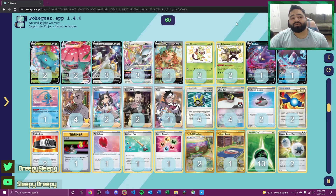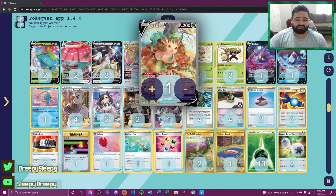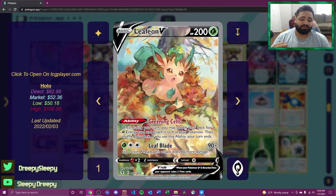For further energy acceleration we're using Leafeon V. It's great for turns where we may not be able to attack or when we go first. Going first, we can bench a Leafeon and use Greening Cells to accelerate one grass energy and end our turn, allowing us to get two energies on the board fairly quickly.